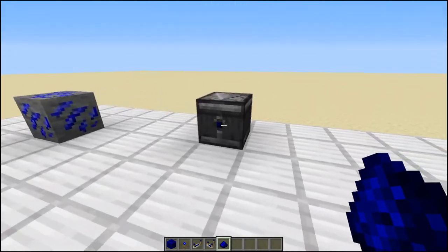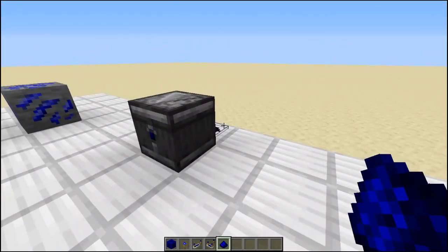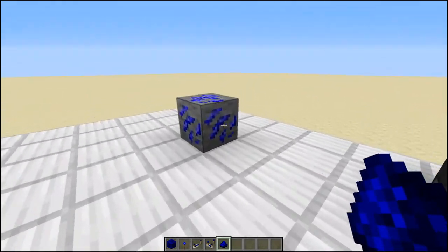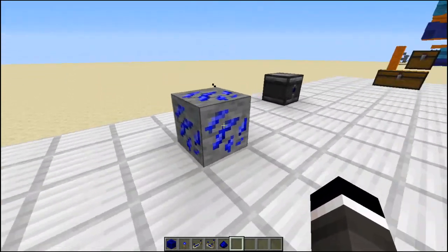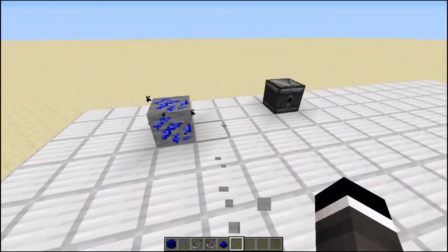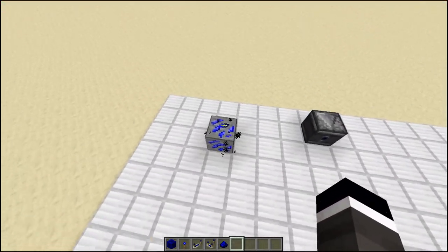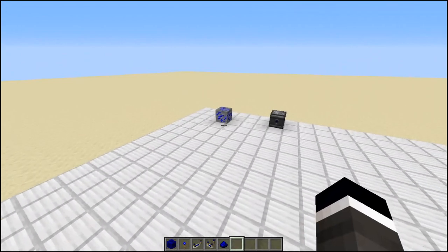We've got the trap chests with some blue on them too, and the observer. We can pop down a block — boom, blue! And we've got bluestone ore, which now looks kind of like nether quartz ore. I needed something to differentiate the bluestone ore from lapis or diamonds, since there are already two blue ores.